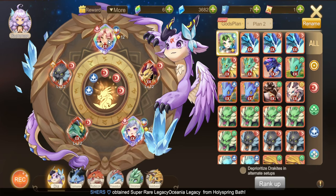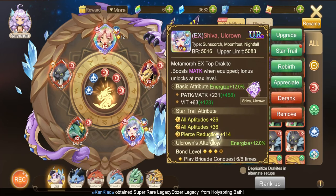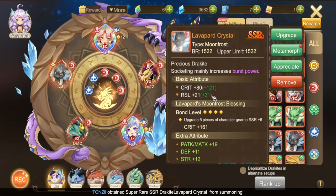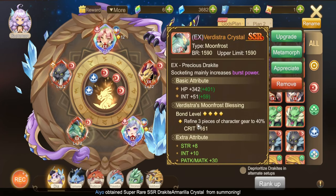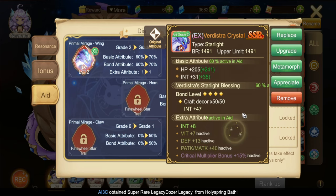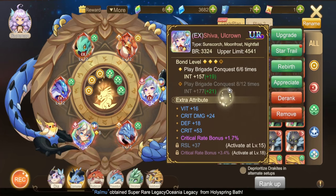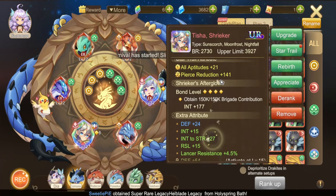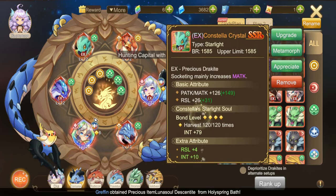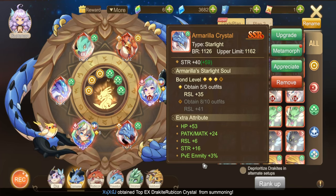Here is my first Drakite Setup! I focus on Drakites that have Critical Rate Bonus and Critical Multiplier Bonus, and also PvE Enmity if it shows on Rebirth! Second Drakite Setup — Core Norex. Still need to work on Rebirth here to get some good stats!